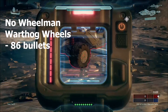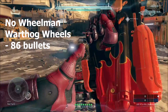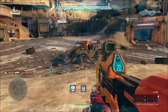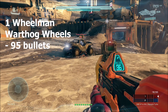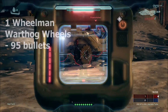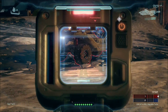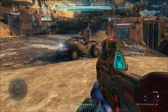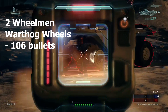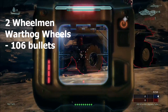Now for the test results: if a player does not have wheelman equipped, it will take 86 bullets from an AR to destroy a warthog by shooting at the wheels. With one wheelman, it will take 95 bullets. With two wheelman, it will take 106 bullets to destroy the warthog by shooting its wheels.